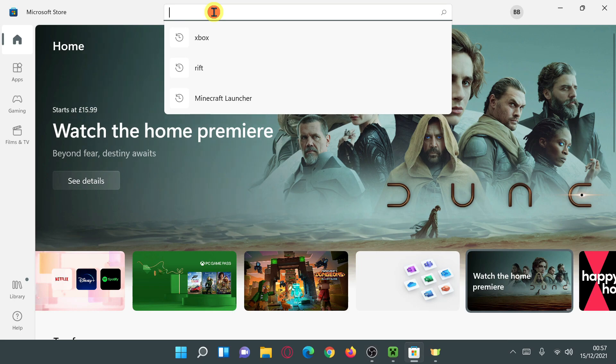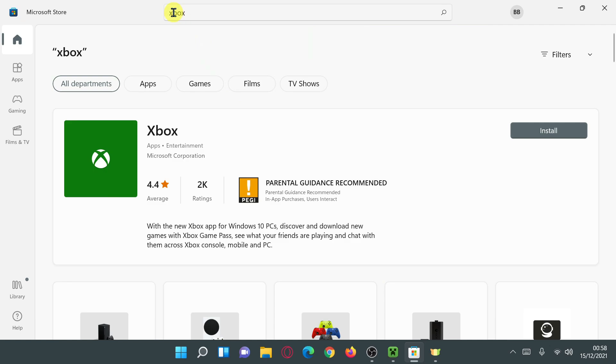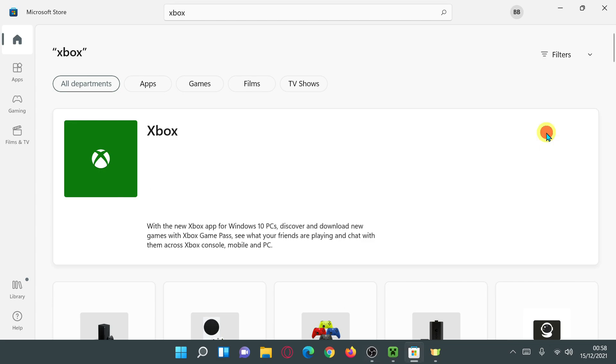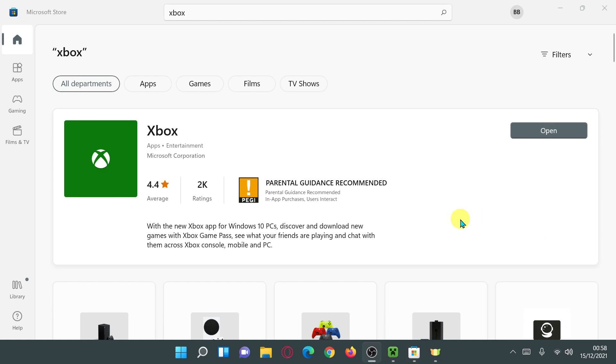Make sure you click on the circle in the top right corner and log in with the same user ID that you purchased Minecraft with. Once you're in the Microsoft Store, start typing 'Xbox' in the search bar and hit Enter. It should come up with the Xbox app and also say 'Install.' Go ahead and click install — it will ask for permission, so say yes and wait for the installation to finish.